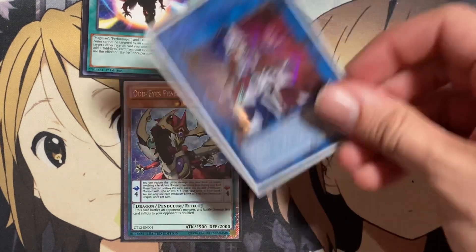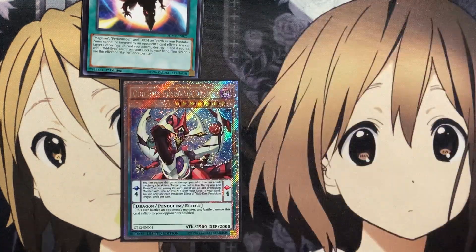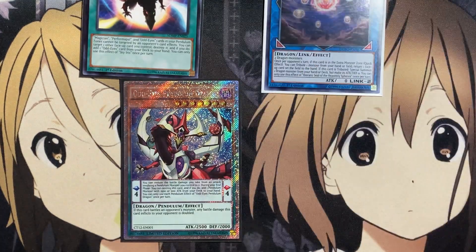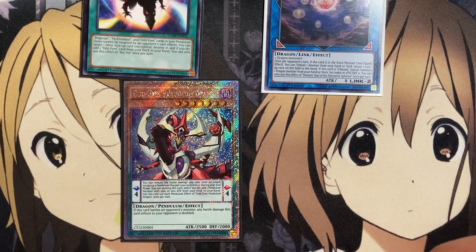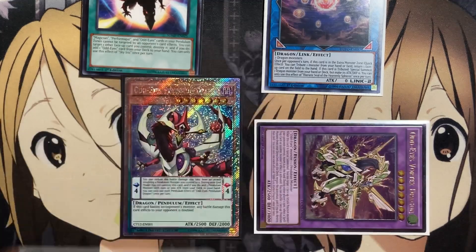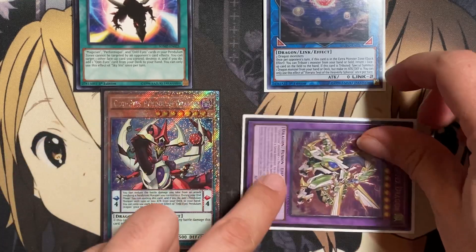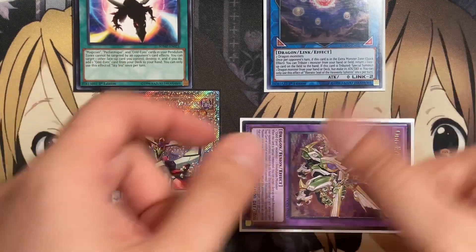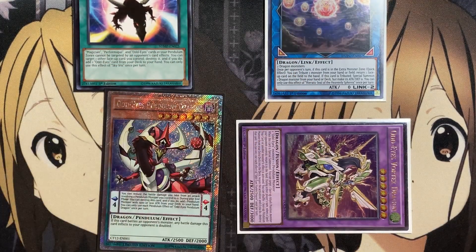You can either go for that search and setup with Beyond the Pendulum, or go for the Link 2 play with Heretic Seal of Heavenly Spheres — its requirement is two Dragon monsters, which you meet with Darkworm and Odd Eyes Absolute. Keeping monster effects active, the graveyard effect of Absolute Dragon activates to give you Odd Eyes Vortex on the field, giving you protection from your field spell, an additional monster to attack with, a bigger fusion monster that can also bounce cards on your opponent's side, and a quick-play Link monster to bounce monsters on your opponent's turn as well.